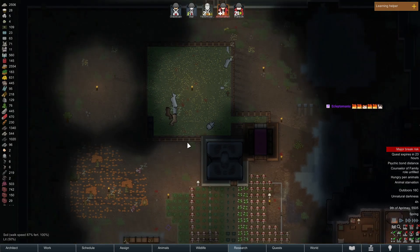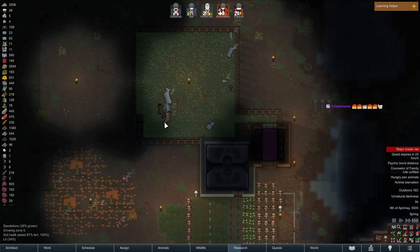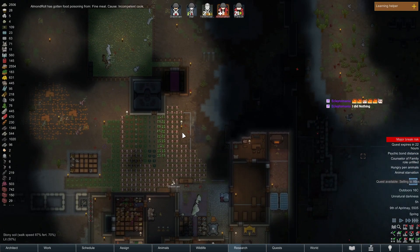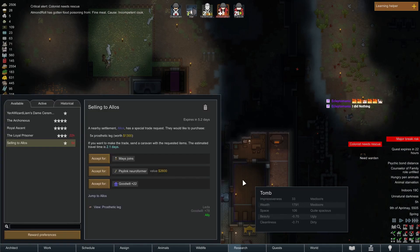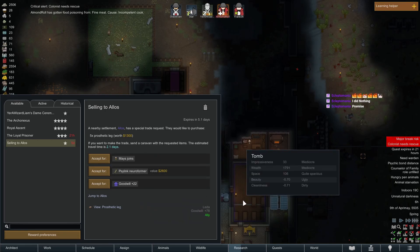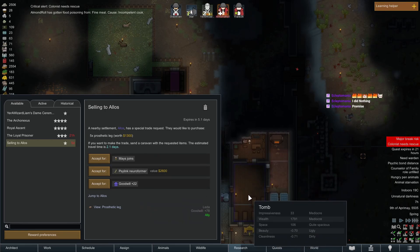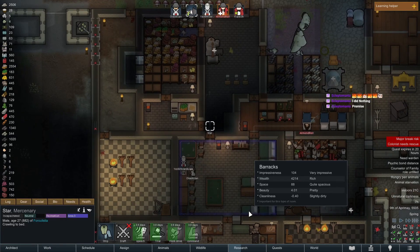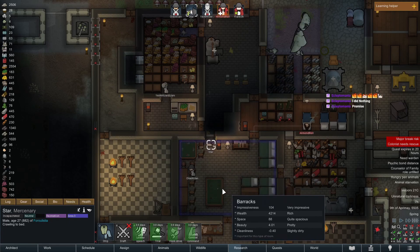Welcome on in — our animals might just die, which is not great, but we can live with it. Selling to Alos — they want five prosthetic legs, I would love to for a silent neuroformer, that's amazing, but I can't. Almond Roll has gotten sick. Star needs rescue — oh dude.